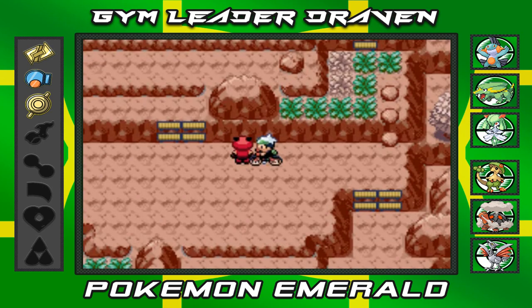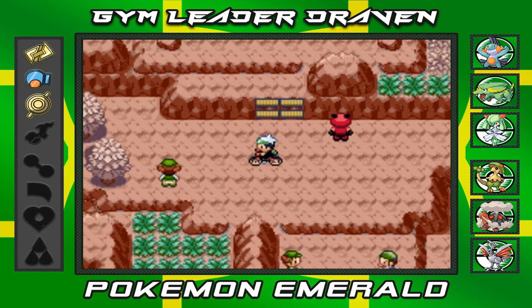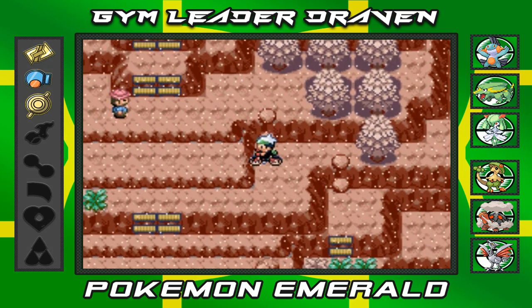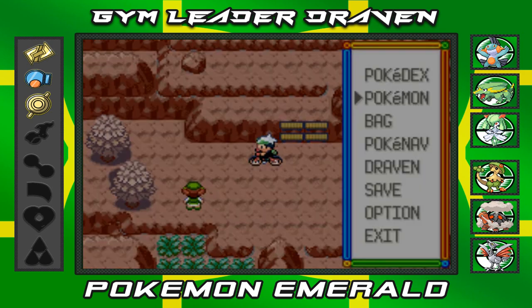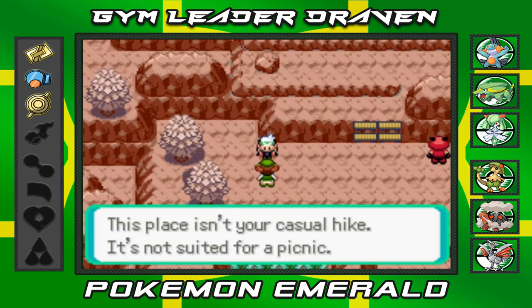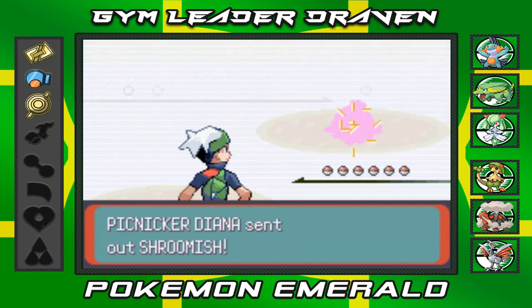The Grunt tells us this is a Team Magma hideout and says we can go wherever we want. I head back up, not worrying about it until later. I make my way down and spot a Picnicker with Pokémon. I switch to Raphael. She says 'this place isn't your casual hike — it's not suited for a picnic.' It really isn't!